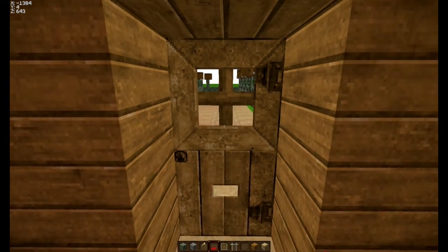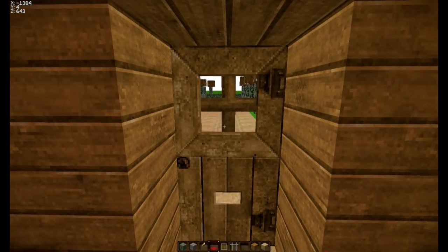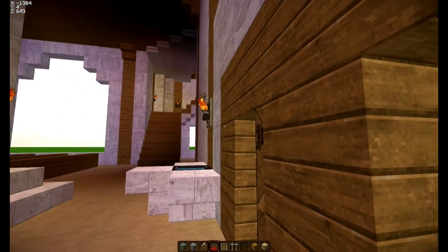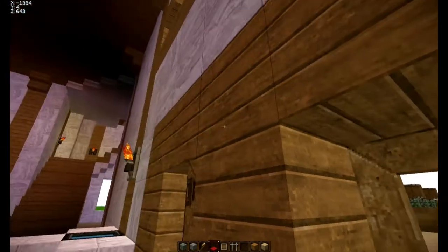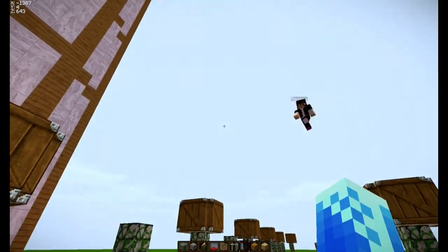Willkommen zurück, liebe Zocker, zum weiteren 'How to Build Minecraft Kathedrale'. Ich zeige euch gerade, dass die Kathedrale irgendwelche Schattenwachs hat, wo ich nicht weiß, warum die ständig hier auftauchen. Blöd. Machen wir die mal gerade weg. Geh weg. Der Ralf ist natürlich auch wieder mit dabei, aber der hat sich mal wieder als Türsteher verkleidet.